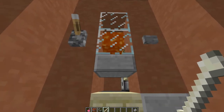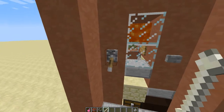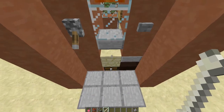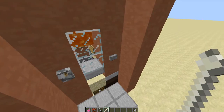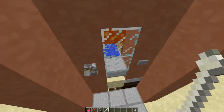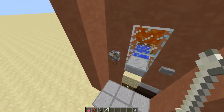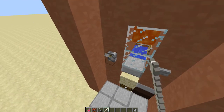So that is the farm. This lever turns on a piston clock that funnels all the mobs into the 1x1 space directly beneath this block of lava. And this button toggles the water stream that will kill them all automatically. If this button and the piston clock are on all the time, then the farm goes completely AFK.